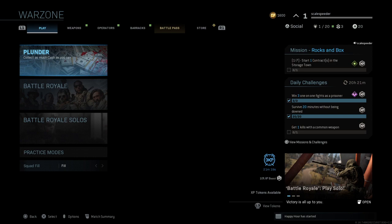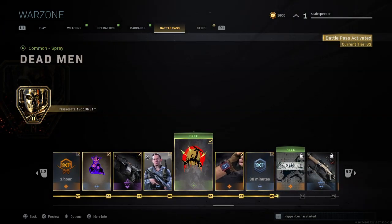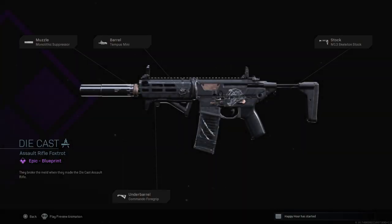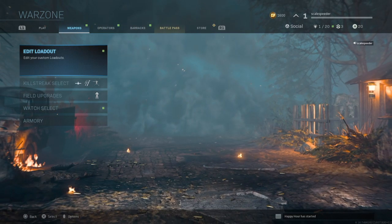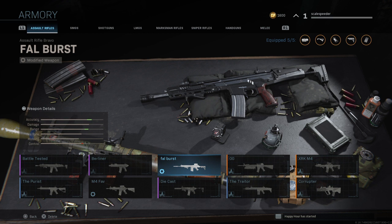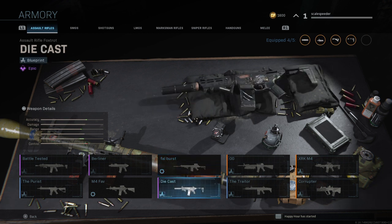Hi everybody, welcome to Call of Duty's Warzone. You've probably been working your way through the battle pass and earning things like blueprints. If you go down to your armory, you'll see you've got all these blueprints — you've probably got a few and you're thinking, this looks nice.